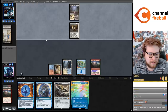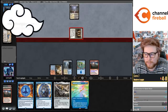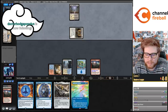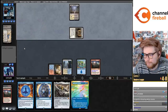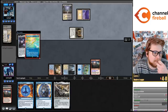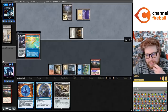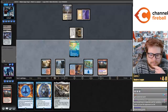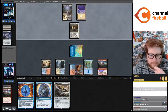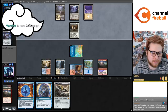Opponent being rude in chat - not going to engage. They're up a game, they can still win game three, they get to be on the play for game three. They also might still win this game. See if they hate - maybe they'll concede to Spell Stutter Sprite. This might tilt them too. Or maybe they think I'm cool now that I'm playing Spell Stutter Sprite. Imagine playing the best deck of the format and being mad when your opponent drills sideboard cards.